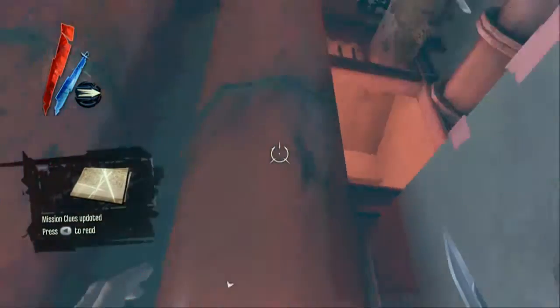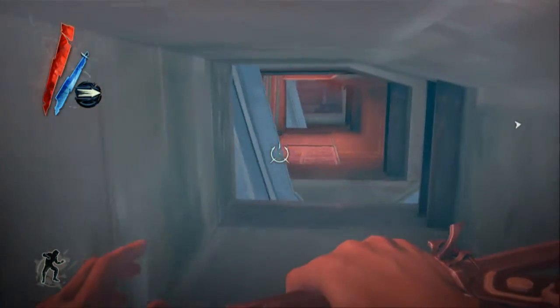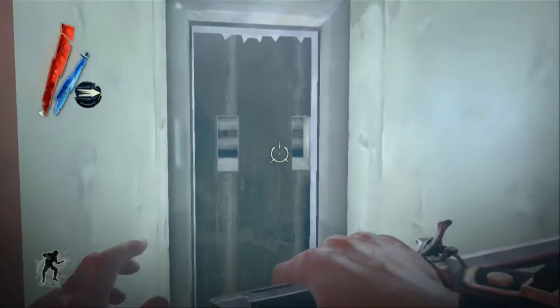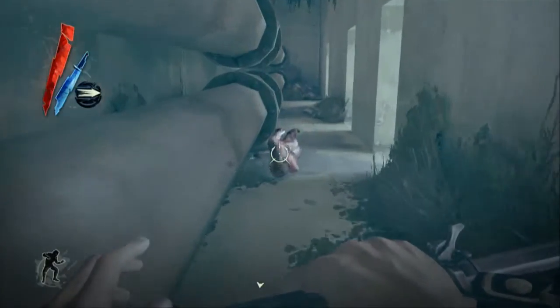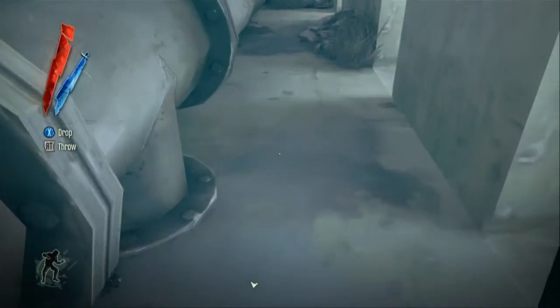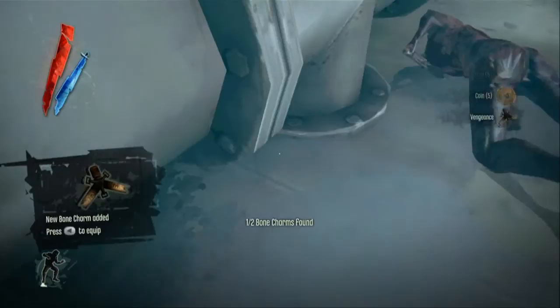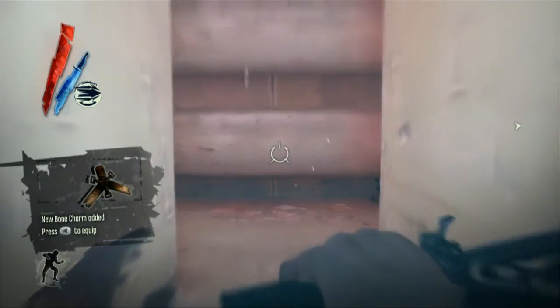Through the hole, enter the tunnel. These things here will kill you, so teleport right through them. There's also a group of rats down this tunnel that will instantly attack you, so if you have the second level blink you can jump right across to the other side. Pick up this dead body because under it is some money and a bone charm. If you don't have level two blink, I highly recommend it — it's probably the best ability in the game.